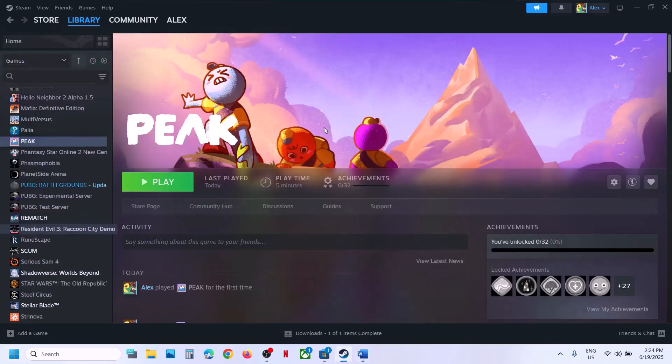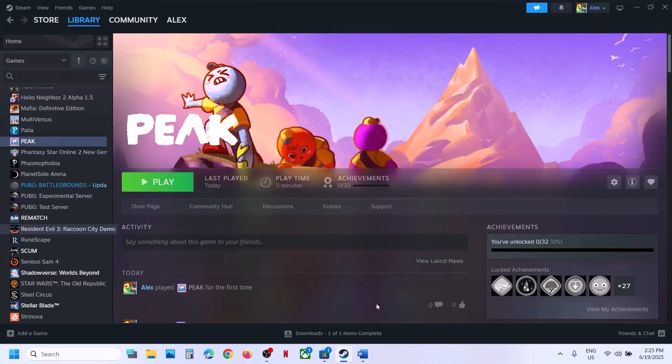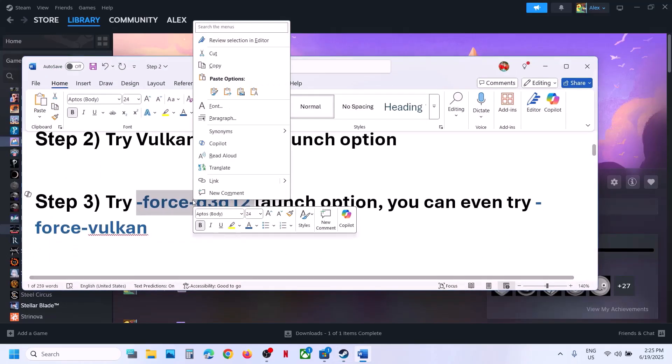The next step is to try DX12 or Vulkan when launching the game. Click on play and you can see 'Play Peak using Vulkan' — select this one, then click on play. If that does not work, you can go for 'Play Peak using DX12'. For many users DX12 has worked, so select this and click on play. Check which one is working fine for you.